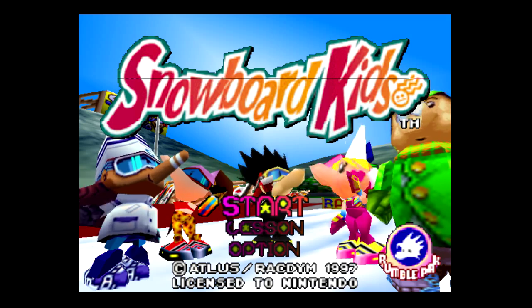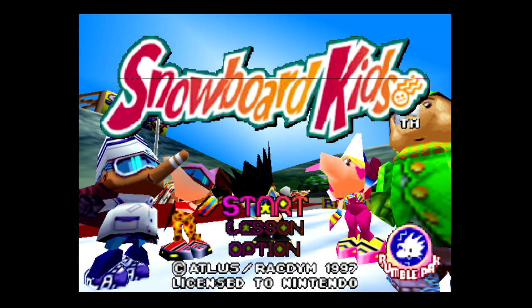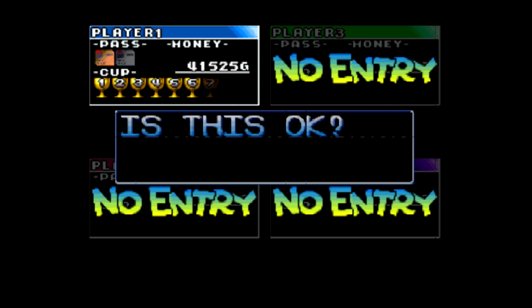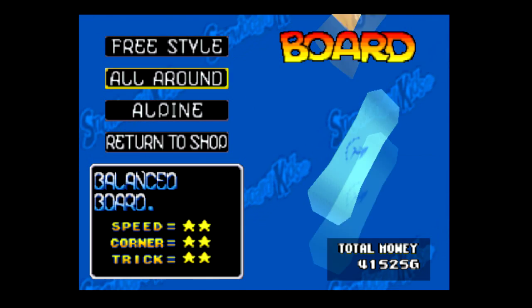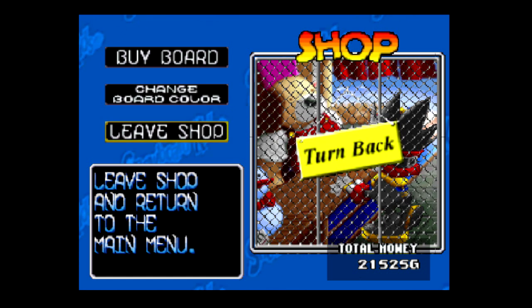Welcome back to episode 3 of the Retro Specs with Banished Fox - we're playing Snowball Kids on the N64. Since last time, I finished Big Snowman which we had trouble with before, and that gave us the silver pass, unlocking another level. We're playing as Slash and we can now buy the All Around Level 3 board, which we've done, and we've still got quite a bit of cash left over.